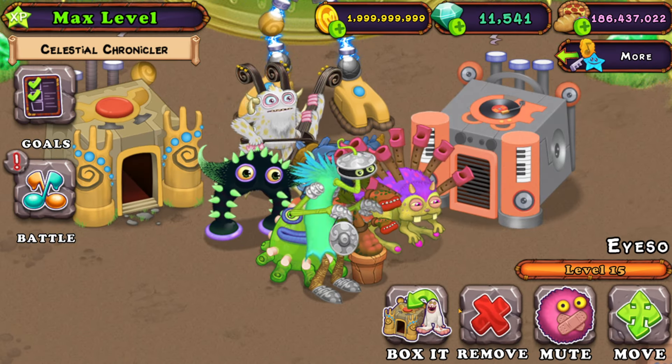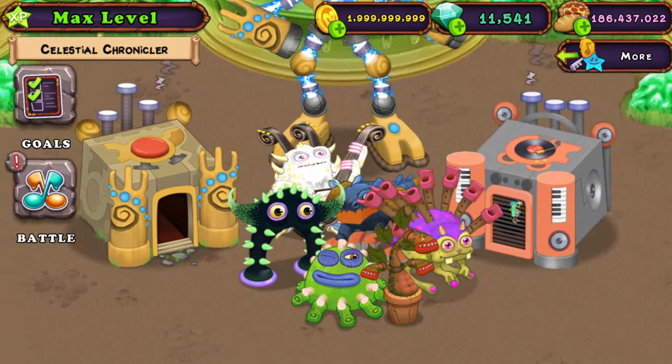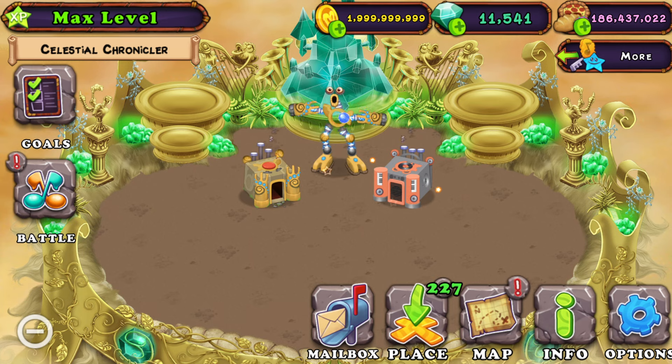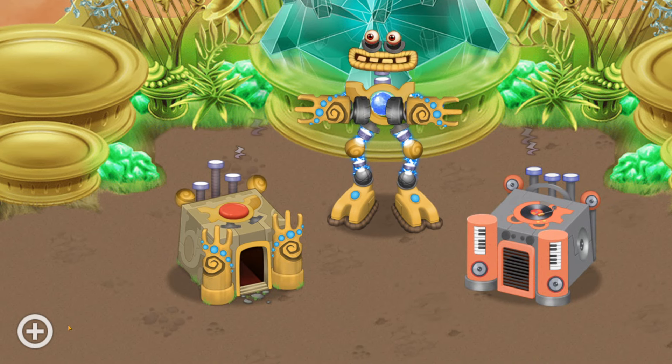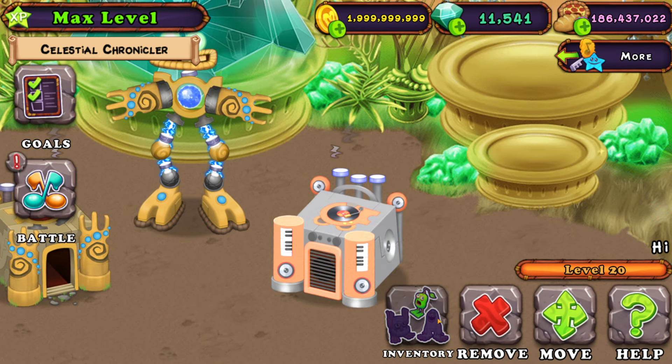First we have to kill Rare Clamble — I am sorry. Box it in, and also Rare Bulgurt — I'm sorry, box it in. Now we just have Whabox powered up on this island, but that is about to change because we are going to buy the rest of the monsters in this Rare Whabox.